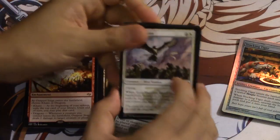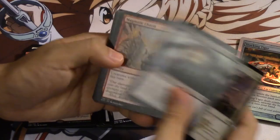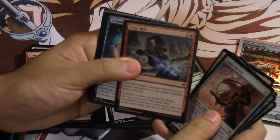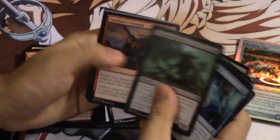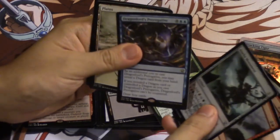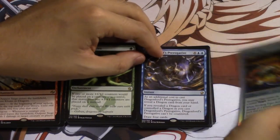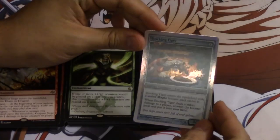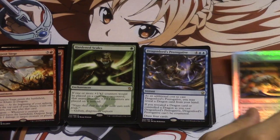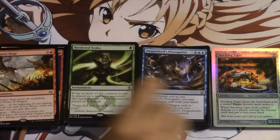Dragons of Tarkir — we are looking for foil Collected Company. Foil Coco would be good but I'm not positive that's likely. What's valuable in Dragons of Tarkir? They pretty much reprinted all the valuable cards. Triumph is pretty good, Behemoth, and Dragon Lord Prerogative — so not the best card. Very interesting cards actually.